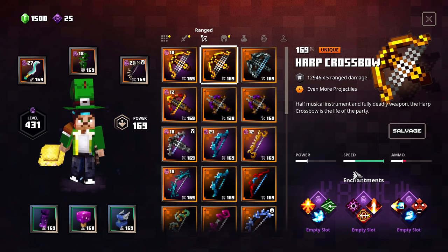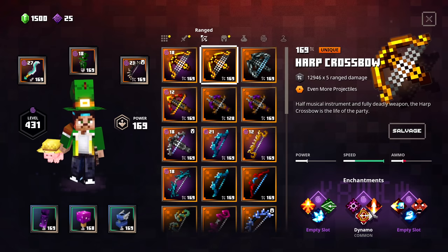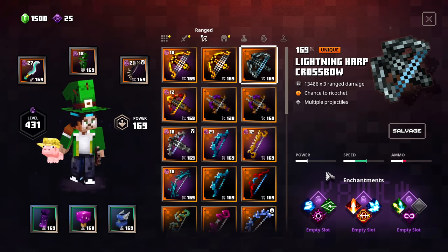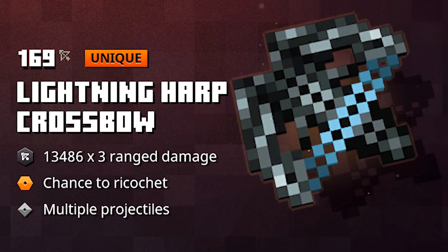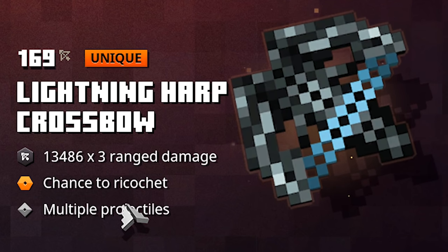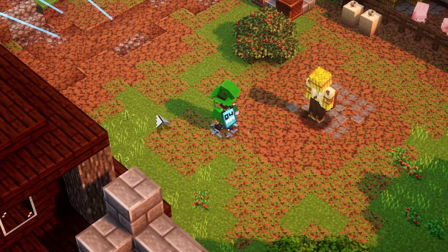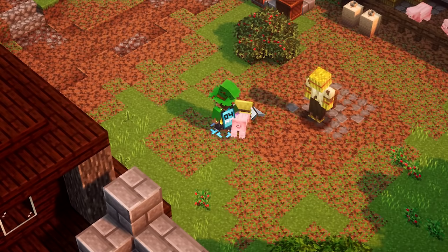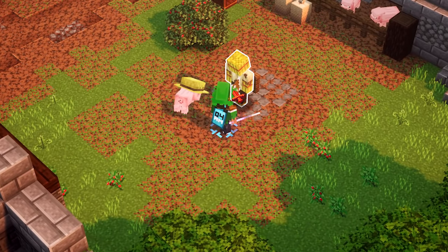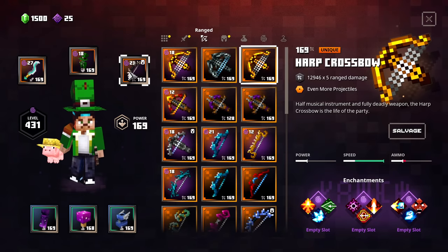We also have a second one — it doesn't have very awesome enchantments, with a growing second slot, Dynamo or Power — both are very awesome alternatives to each other. Then there's the Lightning Harp Crossbow. The reason I don't really like this one is it has Ricochet, which is not fantastic. It also only has x3 range damage, so it always shoots only three arrows. But if you equip the regular Harp Crossbow, it shoots five instead — so the damage output is so much greater.